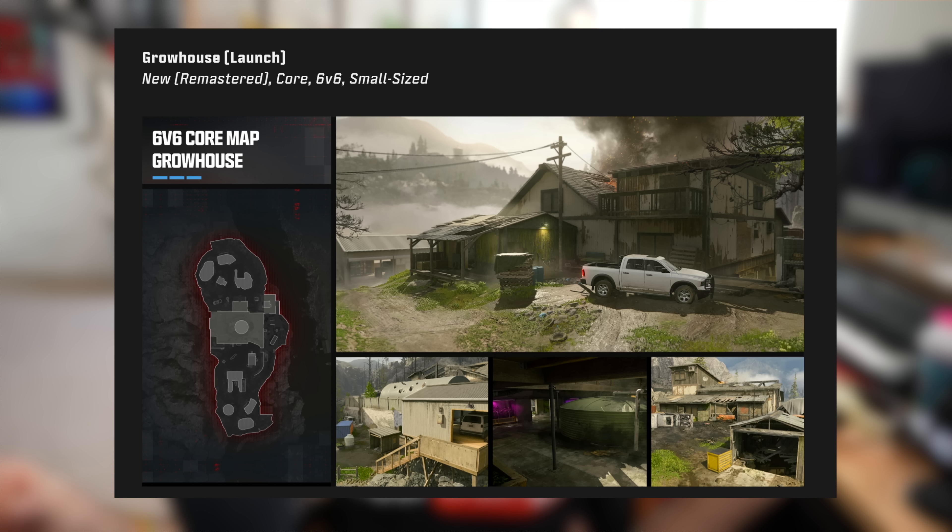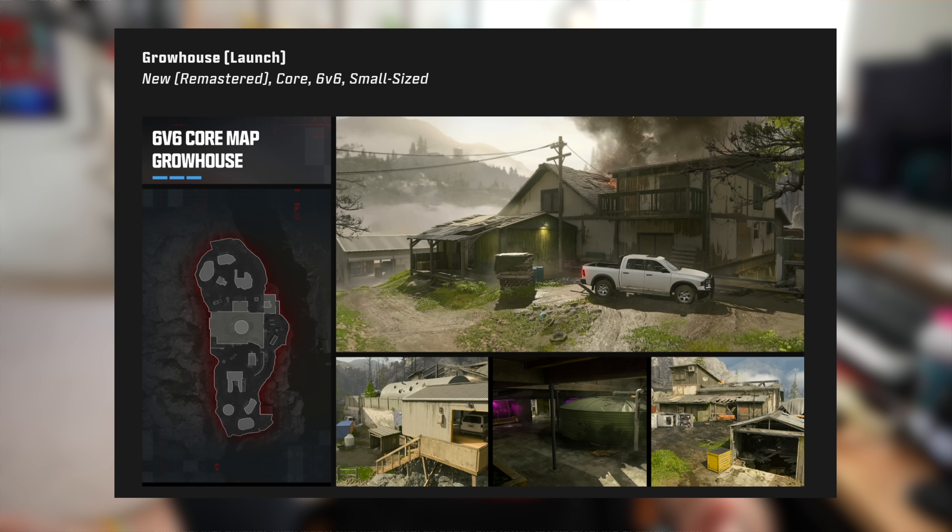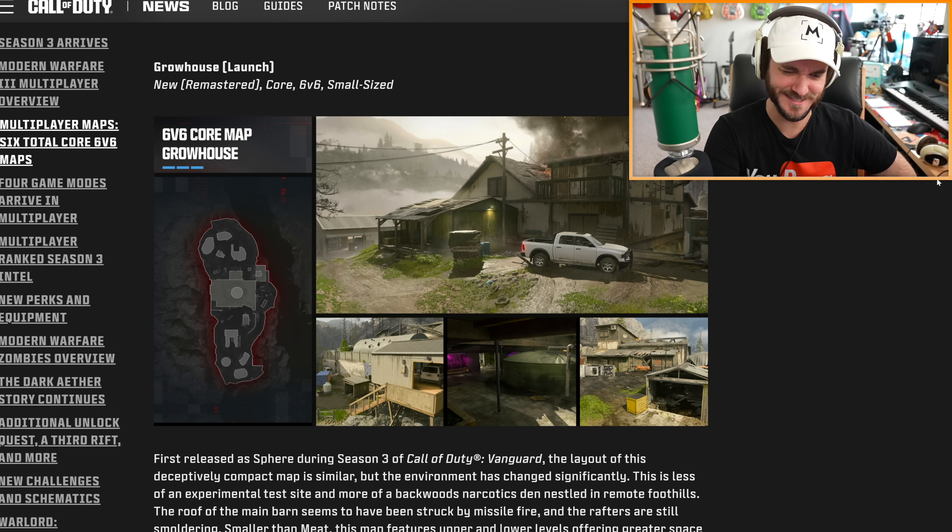Next up we have another multiplayer map coming at the launch of Season 3 called Grow House. This is a remastered version of Sphere from Call of Duty Vanguard. Say what you will about Vanguard, but Sphere was actually a pretty decent DLC map. It's interesting to see it coming back in Modern Warfare 3 — and I'm pretty sure this map was rebranded to fit a 420 event. If you liked Sphere in Vanguard, I think you're gonna like it here too.